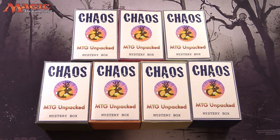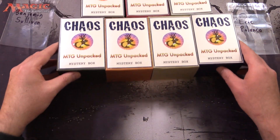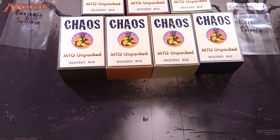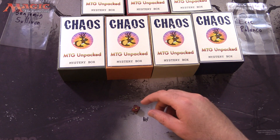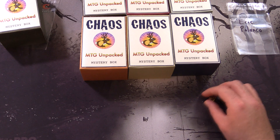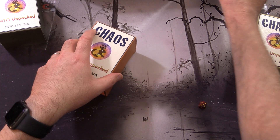Today on MTG Unpacked, it's time for a double dose of chaos. These things are my vision for how a chaos mystery box should be. Today's patrons are Benjamin Sullivan and Eric Palanko. We're going to roll 1 through 3 for the first row, 4 through 6 for the second row — number 1 for Benjamin and number 5 for Eric. We'll be consuming the rest in future videos.